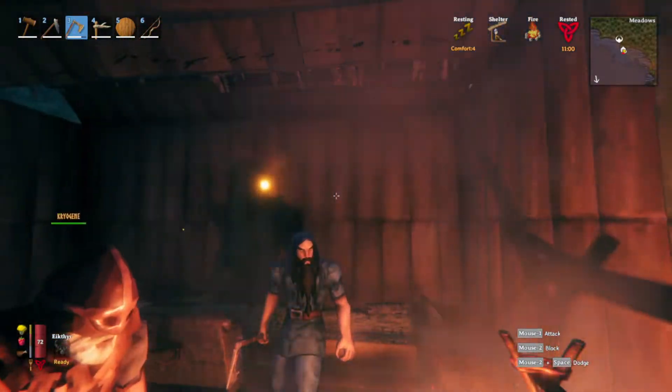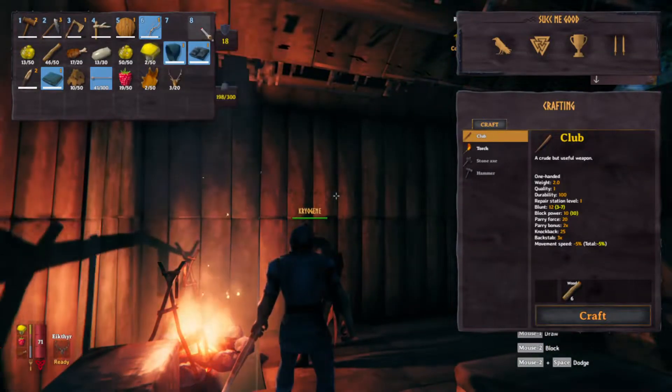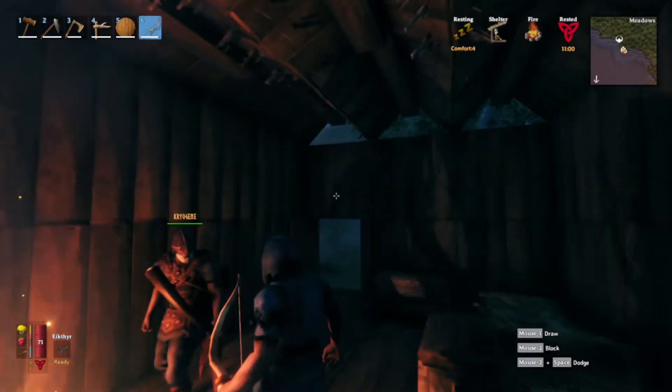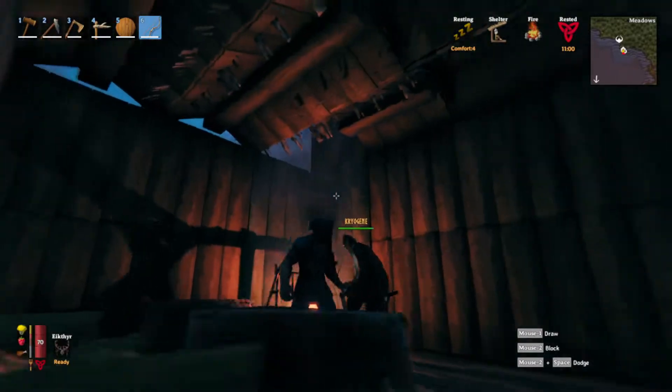Today we're going to be showing you how to fight Elk tier. This is even if you're a new player — you can do this even with, for example, a crude bolt. Now I have an upgraded version just to make things faster, but you can do this with a crude bolt like my boy here has, with some normal wooden arrows. It's a very simple strategy that you will now just see.